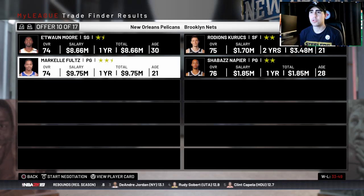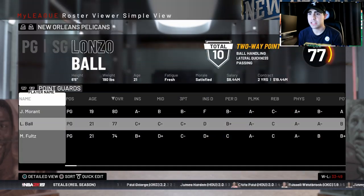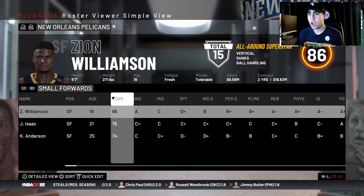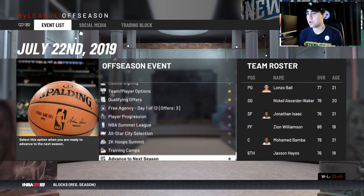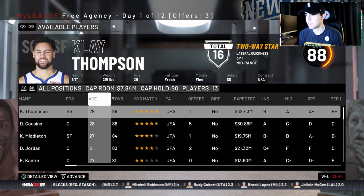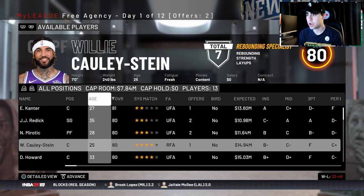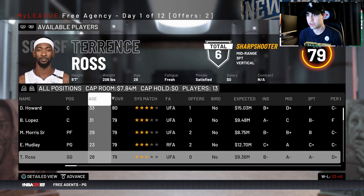I'll keep Fultz for now — I can always trade him next offseason. I think we have about nine possible 80 overalls, so we're ready. We're done with this offseason unless I have another max slot — we don't. I'm trying to get another guy with trade value, but Ennis Canner doesn't want to be a Pelican.